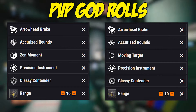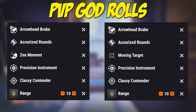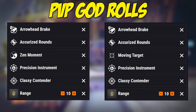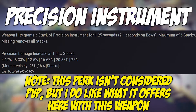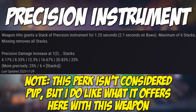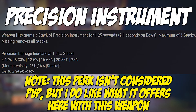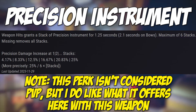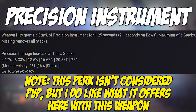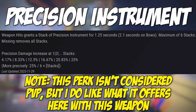Precision Instrument is a very user-friendly damage increase perk that is incredible for PvP. It isn't perfect, but it is workable and very forgiving for landing shots, whether precision or body shots. Via Light.gg and community research: dealing sustained damage increases precision damage. Sustained damage includes any type of hit — both body shots and headshots. Each weapon hit grants a stack of Precision Instrument for 1.25 seconds, with a maximum of six stacks, and missing removes all stacks.